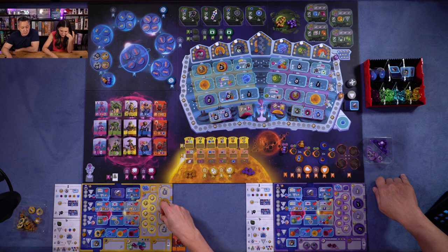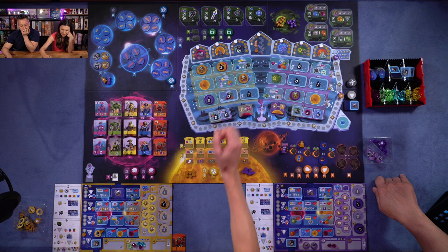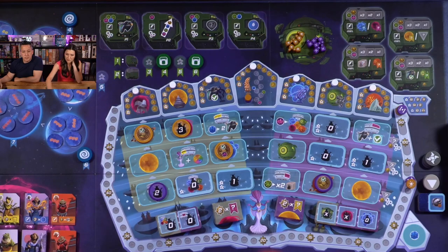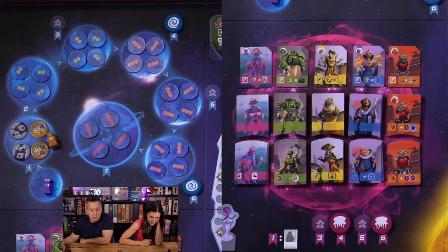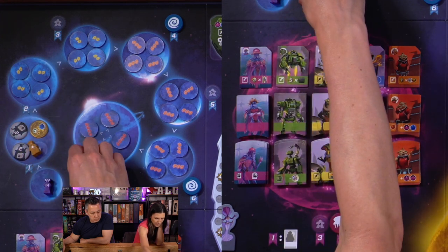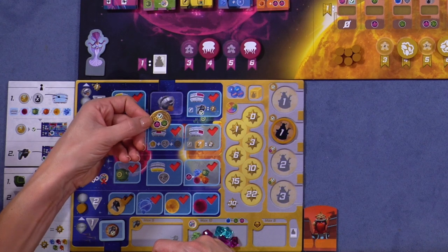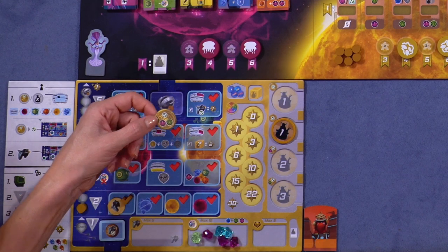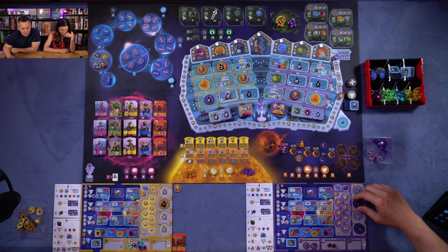I'm going to go ahead and fund here on the blue planet. I'll go up a level and take one of these tokens. These tokens that we take for landing there go on top of a future token we decide to use for funding. It just replaces the resources or influence associated with that token if that's the token you choose from the blue planet.